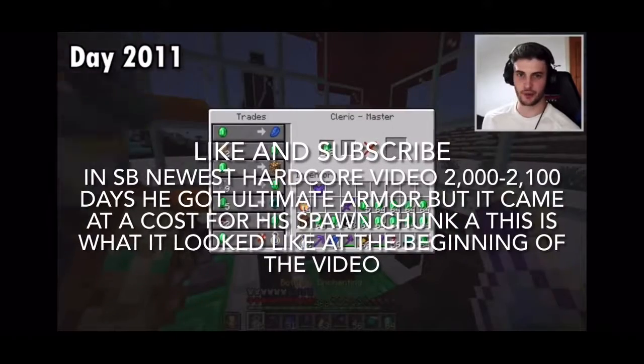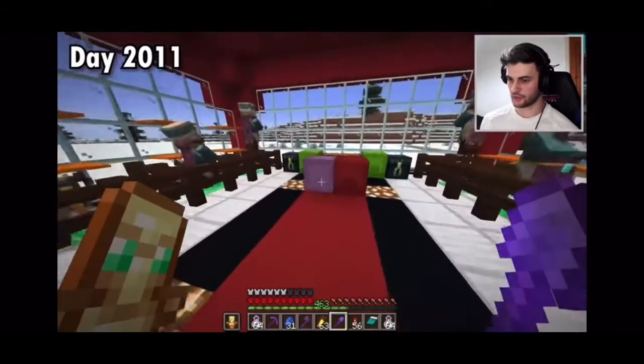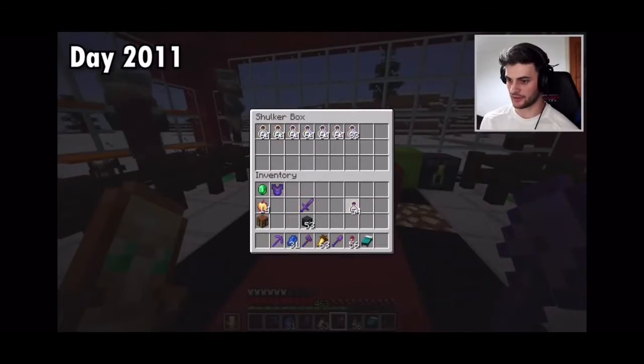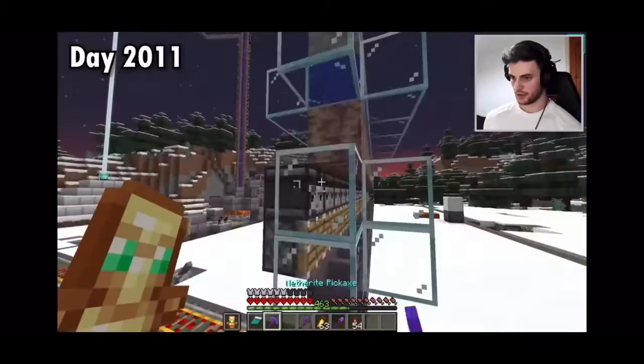I'll buy experience bottles and trade from these guys — that's the way. And I'll buy redstone while I'm at it, a whole stack of redstone blocks, which is pretty nice. I've used up all my emeralds and got quite a lot of XP bottles, but they are a very expensive purchase.